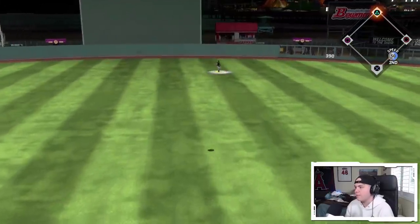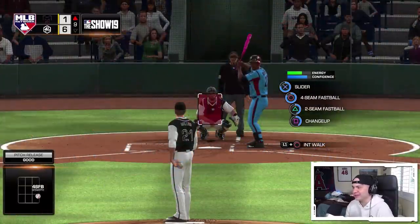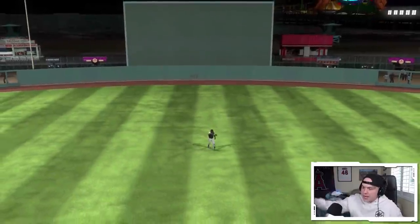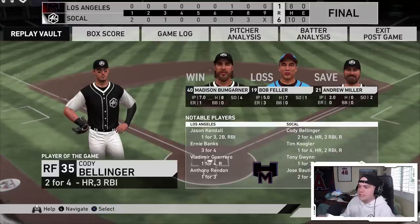Ninth inning, Ernie Banks starts it off with a fly ball — one out, let's win this game. Andrew Miller can be filthy in this game. Two outs, Vlad up — and that's gonna be the third out right to Tony Gwynn. Another victory in ranked seasons! Alomar went one for four but could have easily been two for four if that base hit to left didn't get robbed by Vlad — it was a good catch. Bellinger was really the man today with three RBIs and a home run. Tim Coogler had a two-run home run, Bautista two for four, Bumgarner eight hits in seven innings, Andrew Miller with the two-inning save. I think this game went pretty well.